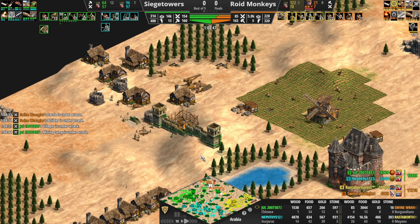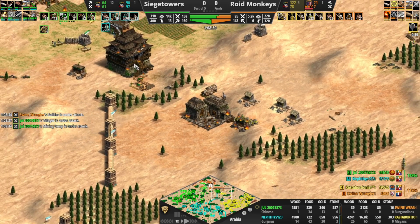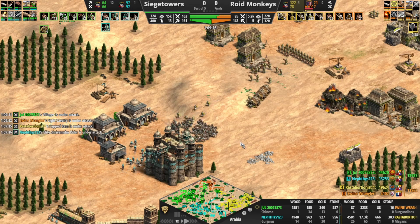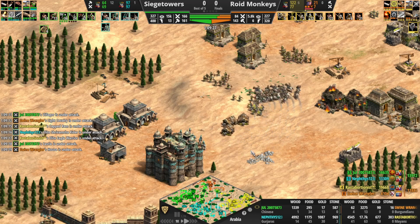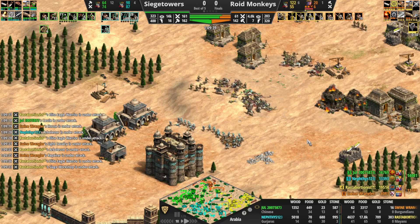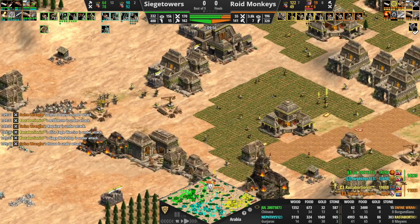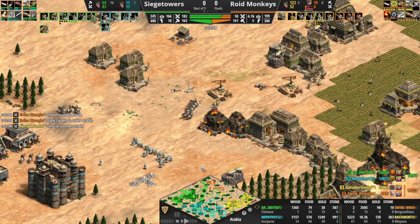This castle will go down though — these two Capped Rams are going to make a jump on it. Over on this side, this should be an excellent fight for Nephthys — Elite Chakram Throwers with Elite Shrivamsha Riders. Capped Rams are gone, the Arbalest are almost gone. Pulling back the Chakram Throwers, not sure why. Maybe Siege Towers thinks Roid Monkeys are in a better economic position than they are. Nephthys has been very reluctant to push forward here.